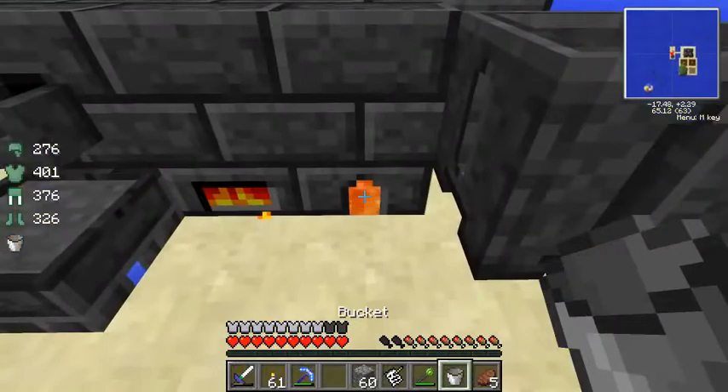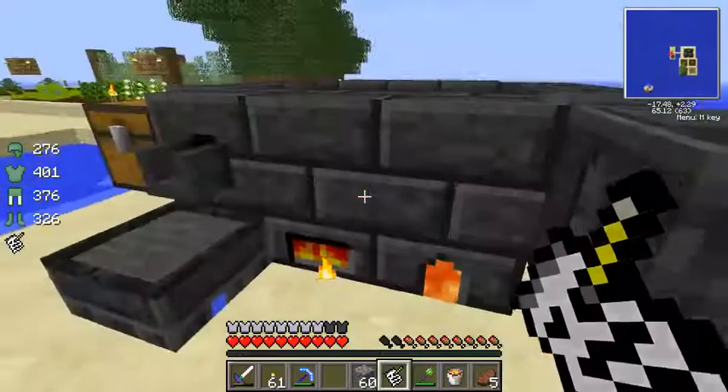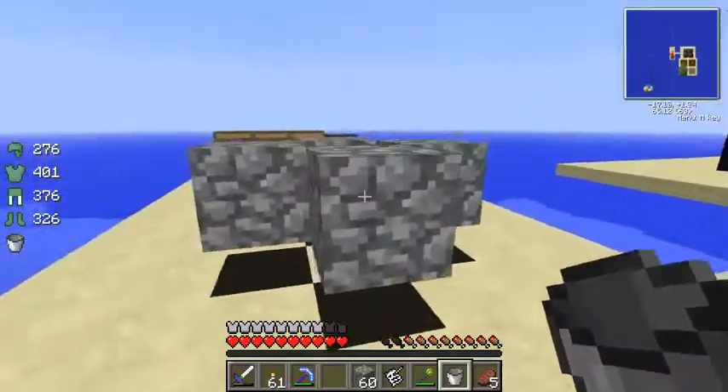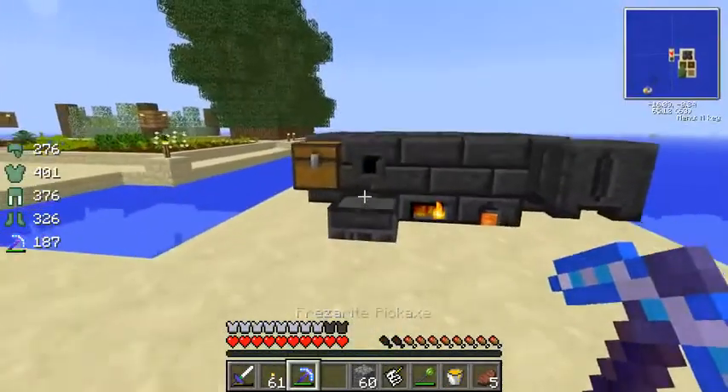So we click our sear tank right here. Let's make another one right here. And now we have two buckets of lava in there. Next thing I want to do is I want to get something called a cast.